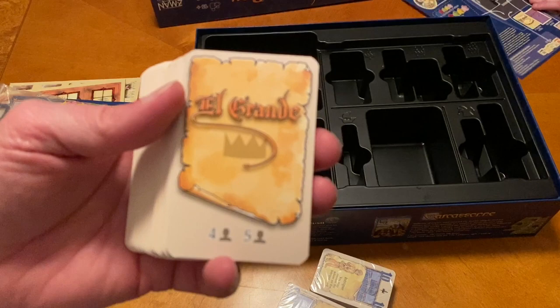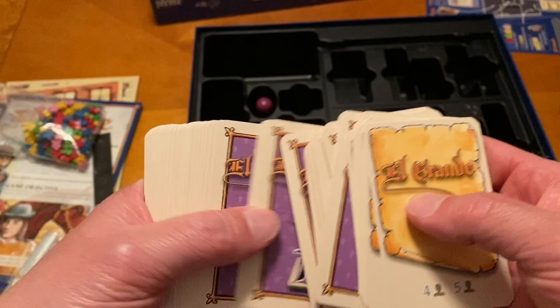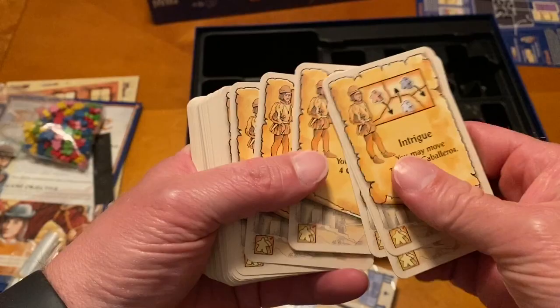Here's that stack of big cards, and you can see there are some different backings on them. I'm assuming these are for the different expansions. I've only played the actual base game and that's been a long time ago. Oh, these are power cards — my bad. Power cards. It looks like action cards. I don't know, I'm confused.